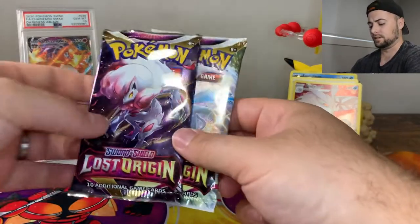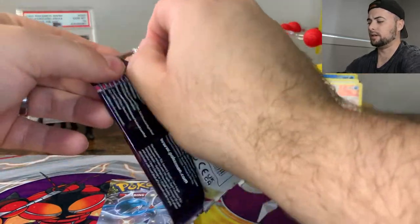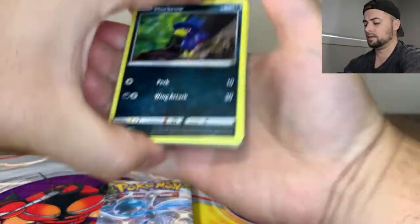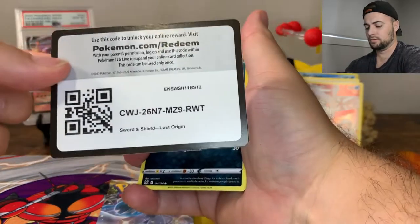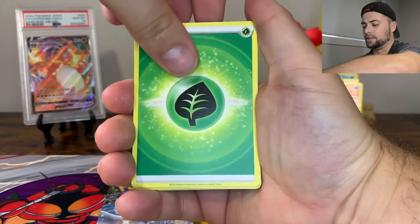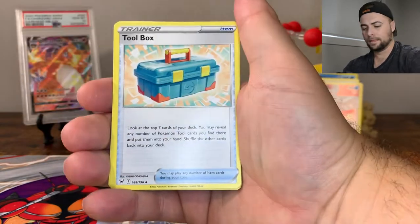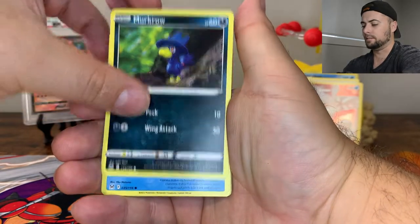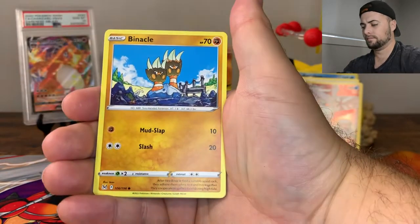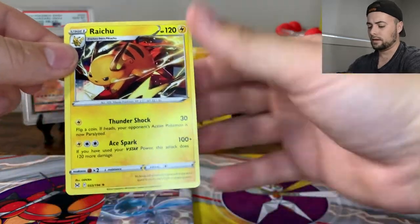We're down to our last two packs — two Lost Origin packs. We got a Trainer Gallery card and a holo, so hopefully these guys have some absolute heat in them. We got Murkrow on the front. Starting off with a Leaf Energy, Colress's Experiment with the nice Giratina swirl, Komala, Toolbox, Murkrow, the nice Claydol, Horsea, Mawile, Shellos, Binacle, Magearna, and regular rare Raichu.